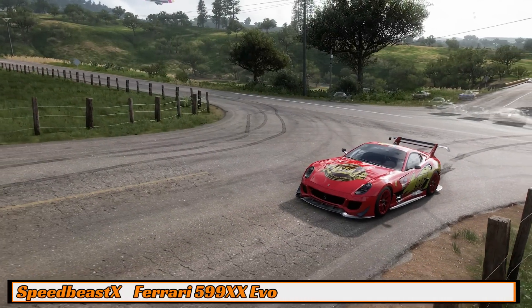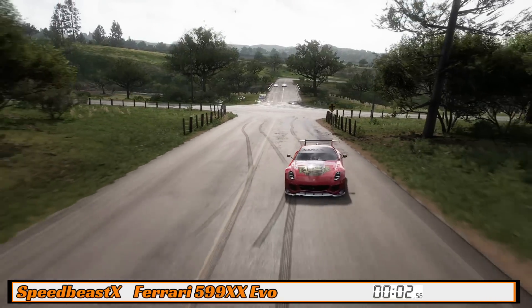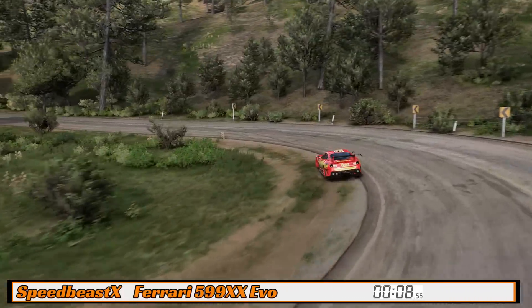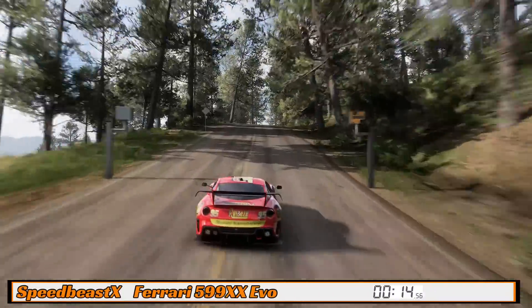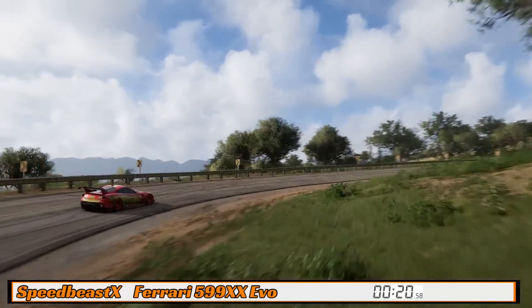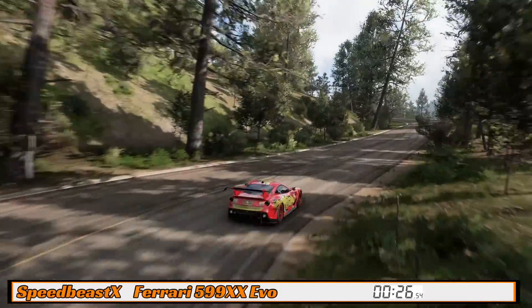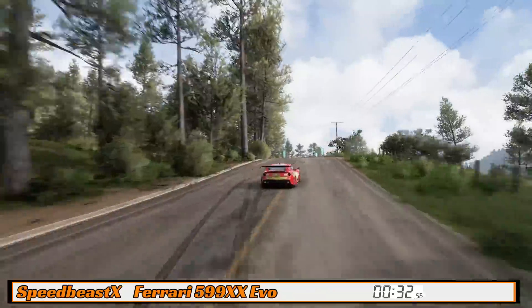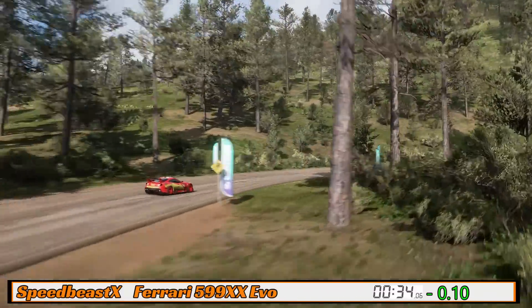Up next, Speed Beast is driving the Ferrari 599 XX Evo. It's a very wiggly start — all these cars are rear-wheel drive with a lot of power. The Ferrari has 740 horsepower and is the heaviest car here at just over 3,000 pounds. It's spinning the wheels off the line through the really tight first corners. Through the first split it's only a tenth of a second quicker than the Mosler, but the Ferrari has the lead.